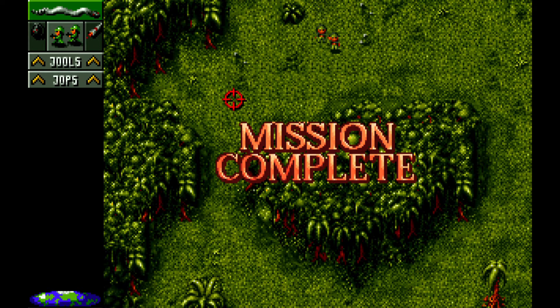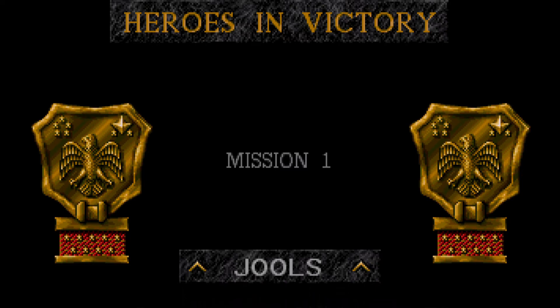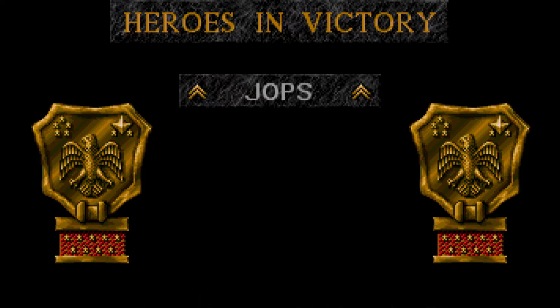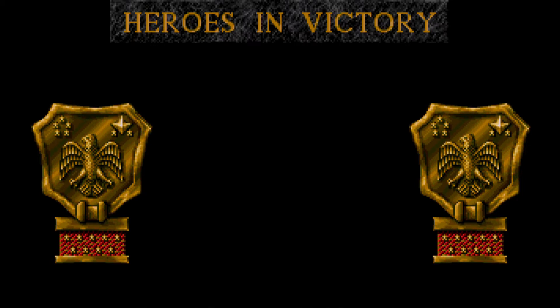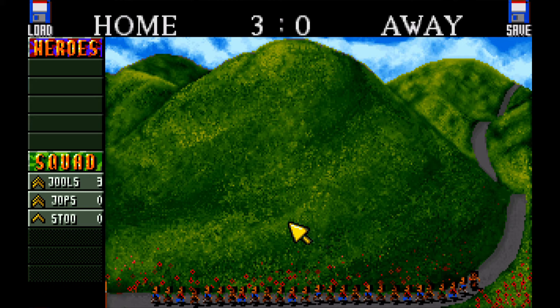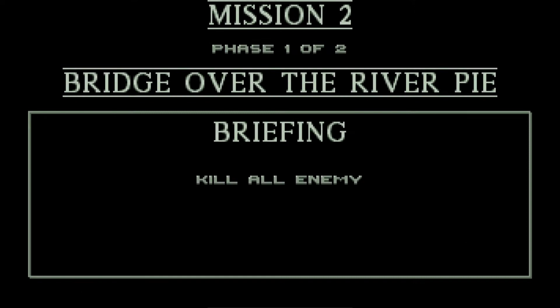Level one basically just teaches you to move and shoot — nice and simple, just like that. After each mission you will then get the victory screen, and it goes through everyone who survived the final mission and gives them a promotion depending on how many levels they actually completed. The levels do not grant additional attack power or health — it's just the scoring to show how many levels they made it through. Back on the home screen, we can see more recruits coming down, and we're granted a third member: Stu.